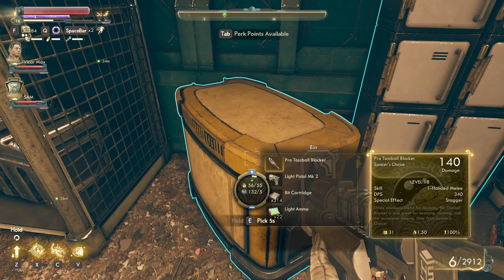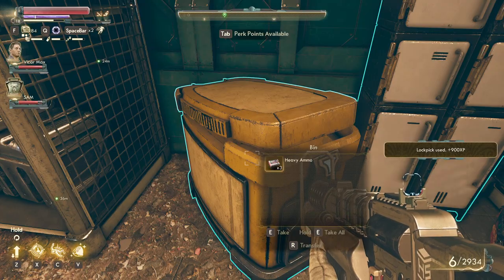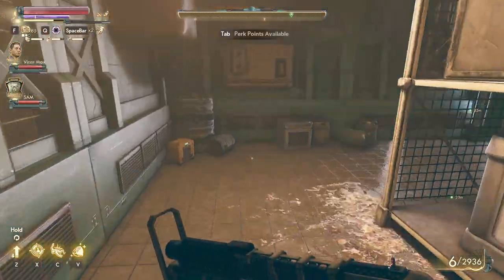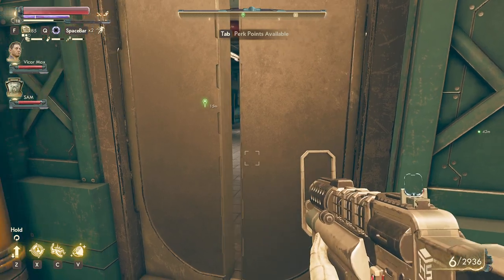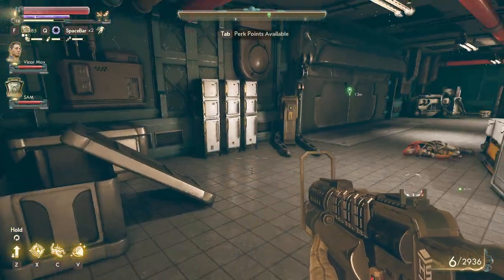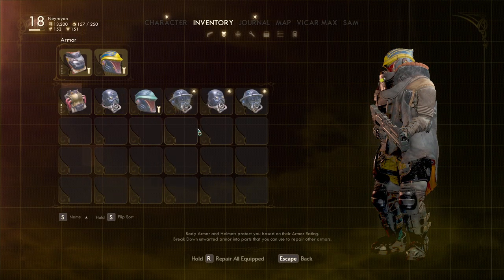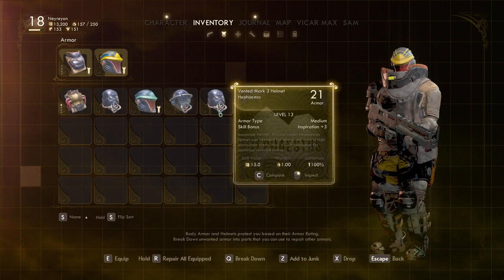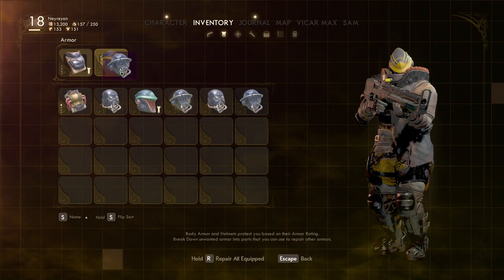Another bit cartridge. Protosball blocker, 200 bits. Oh, one of those helmets. Let's see if it's better than mine. 38 armor. Well, I get less bread — 29. Yeah, this will be the helmet I'll be wearing.